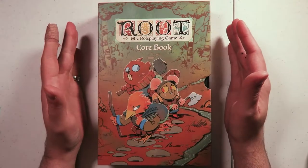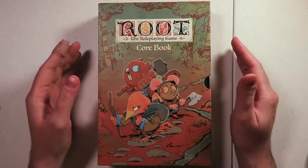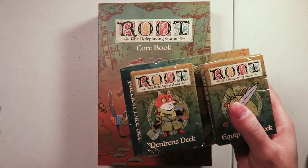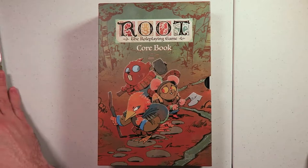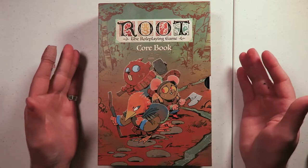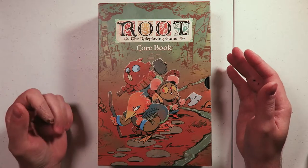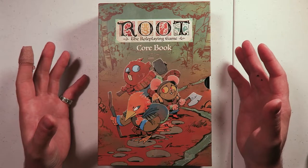Hello hello, today we have something that's been a long time coming. Don't worry about this, I just cut myself cooking the other night. We have Root: The Role-Playing Game, and I have the super cool extra deluxe edition. This was actually a gift from Coco for Christmas a couple years ago. That's kind of the problem with getting someone a Kickstarter pledge as a gift — it takes quite a while — but I finally have it, so we're gonna get into it, and I'm totally gonna do some campaigns of this. I'm very excited, I've been waiting for this for quite a while.